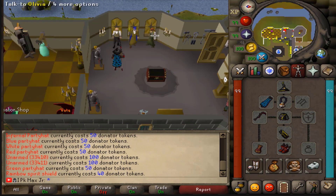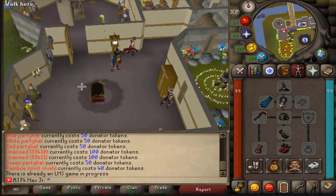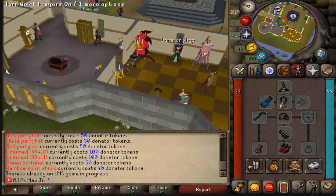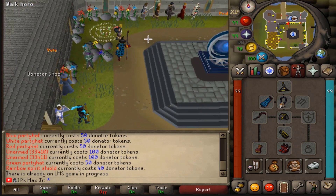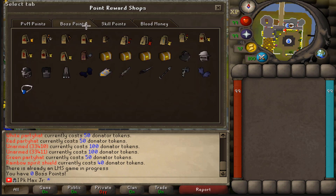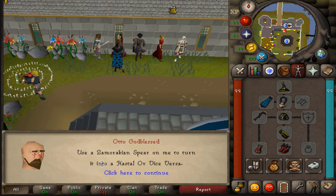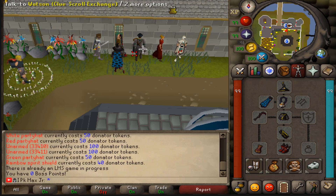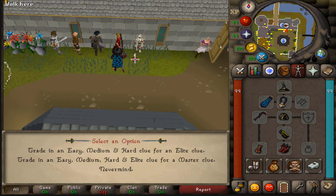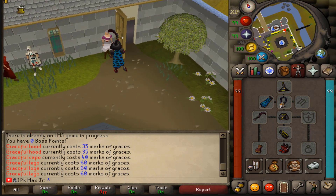We got the array right here, the main shop for skill caps, and Olivia right here for Last Man Standing which we'll check out in a few minutes. The home area is super customized — I never saw that on any RSPS. We got a point reward shop, boss points, skill points, blood money, and you can take your Zamorakian spirit shield and turn it into a Huster. The server also has clue scrolls, a daily task manager, graceful gear for agility, and gypsies.